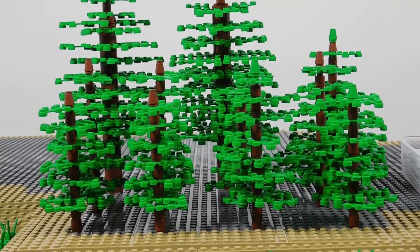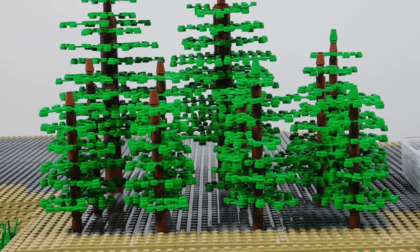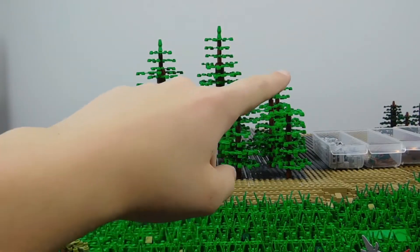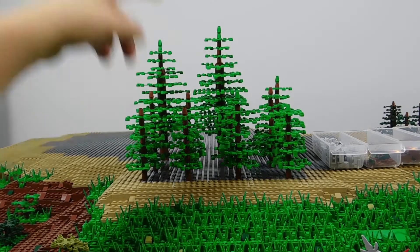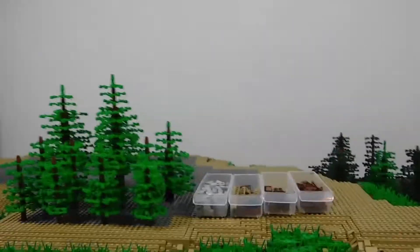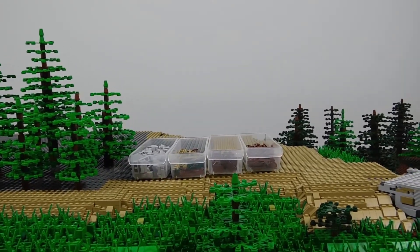Coming back to show you guys the progress so far - you saw me working on just the regular green pine trees. I made two of those really big ones, one kind of regular-sized, and then four of these smaller ones in front. At the moment I just did the green ones; I used about two-thirds of the green leaves that I ordered. I didn't go ahead and start working on the dark green pine trees yet.